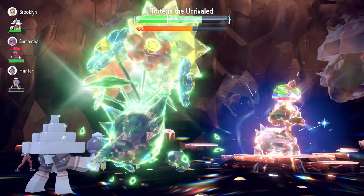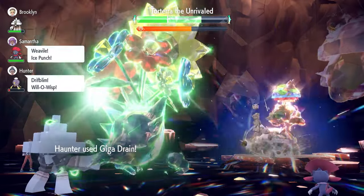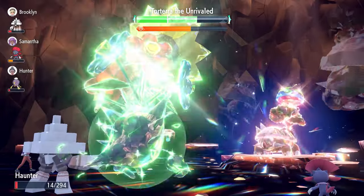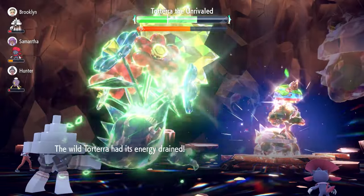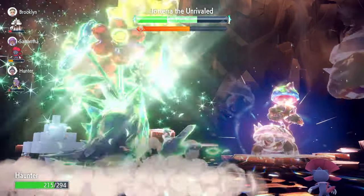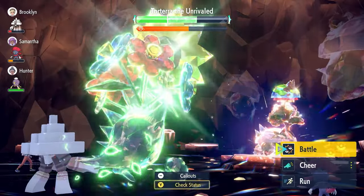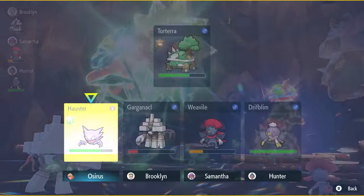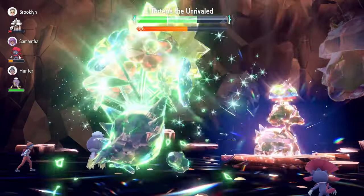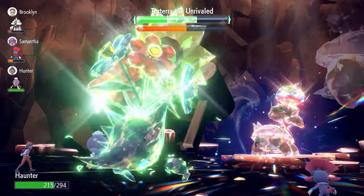We Giga Drain to recover health, then go for that last Nasty Plot to get to plus 6 Special Attack. Now we're safe knowing we'll outspeed Torterra every turn. We then concentrate on weaving in those Acid Sprays to get Torterra back to minus 6 Special Defense. Outspeeding Torterra is a nice bonus because when it outspeeds us, the raid becomes very difficult.